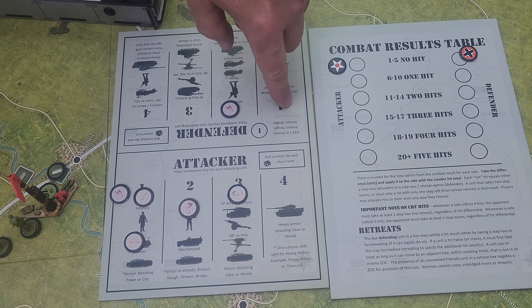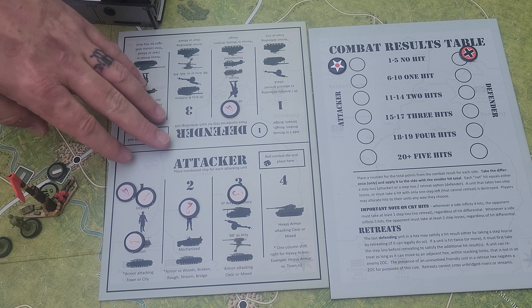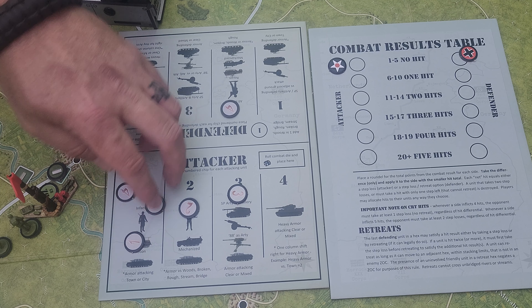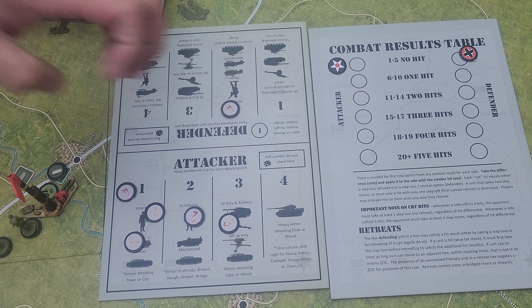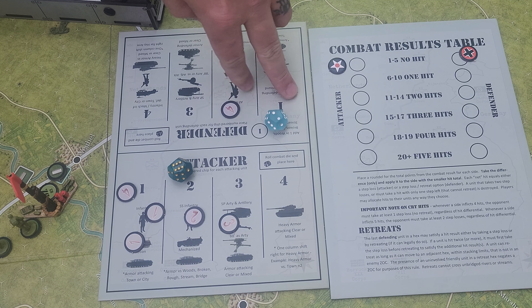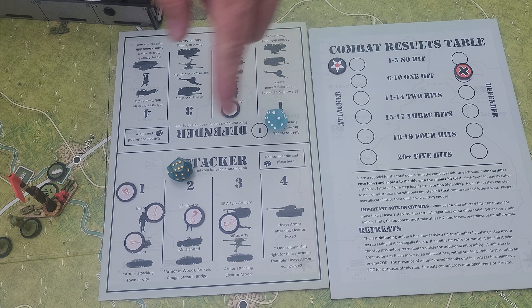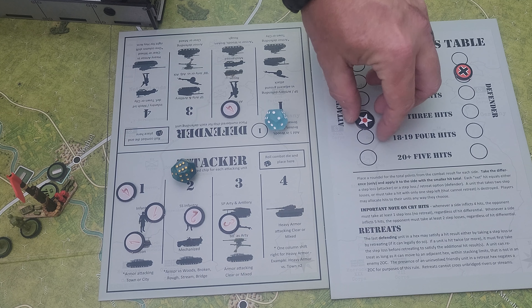They do not get the modifier for woods, broken, rough, stream, or bridge. So it's literally just four versus this one. That's four, four, six, eight, eleven — 11 versus four. Then we roll the D6s and add them. So the Germans got a total of six — that is going to give them a single hit. This is six plus 11 is 17. 17 puts us at three hits.